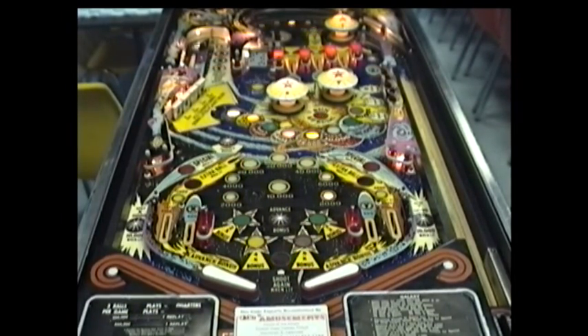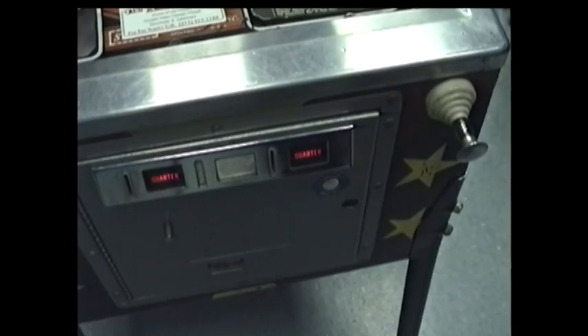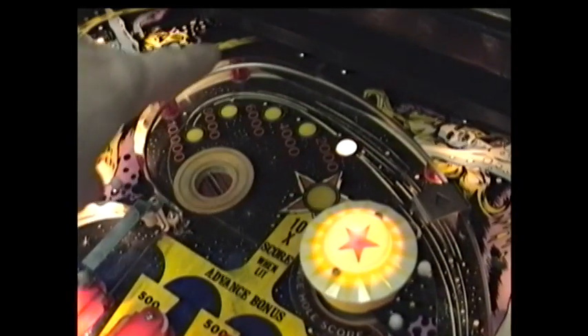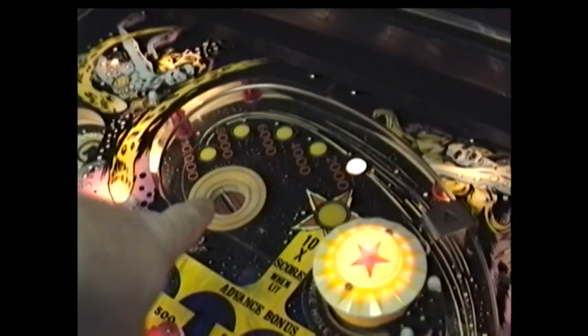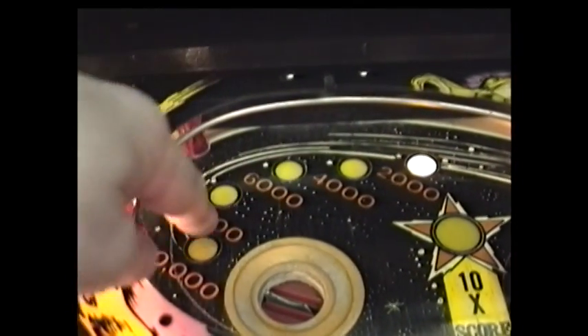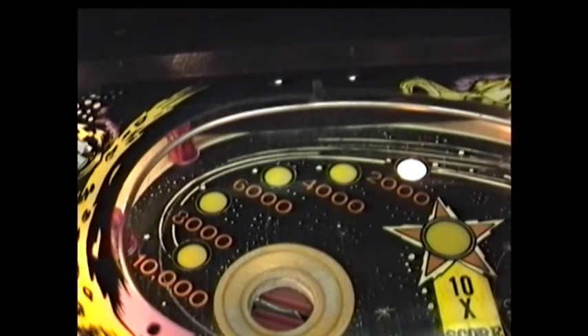During attract mode the flashing happens also if you spell Galaxy. Once we start a game, up the shooter ramp to the top where the metal wire form can swing your ball around, sometimes dropping into the hole. This hole is worth whatever the light happens to be on at the time. It does not advance from the hole.